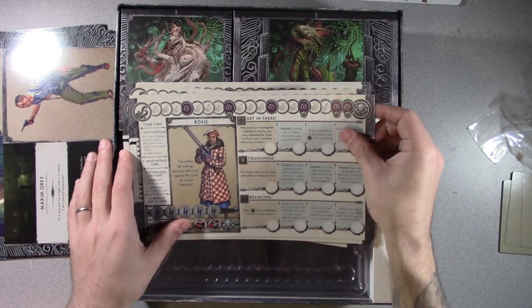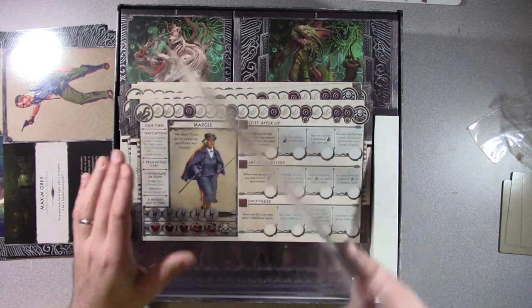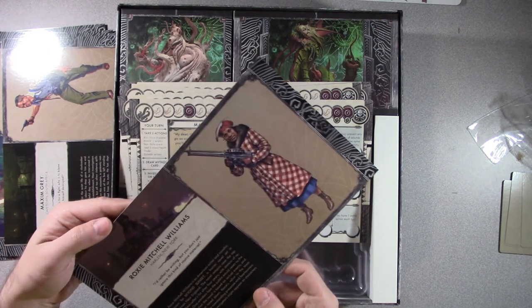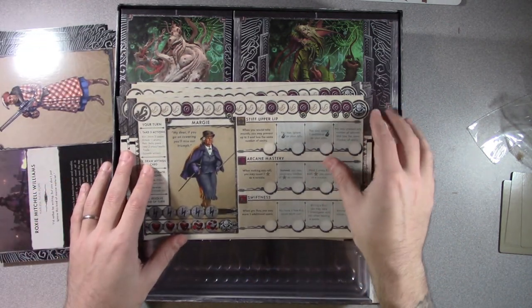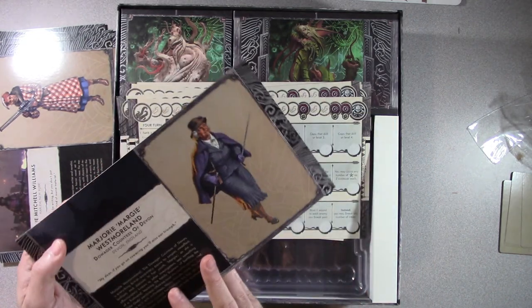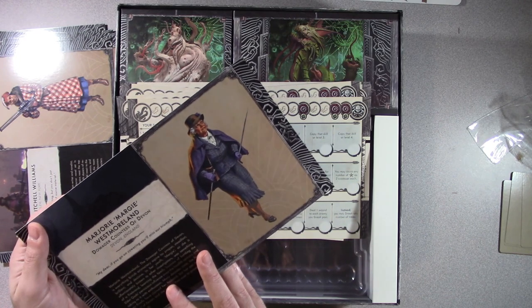Then we got Roxy — 'I'd rather be writing, but you just can't ignore this kind of source material.' Roxy Mitchell Williams of Harlem, New York, with a nice big machine gun there. Then we got Margie — 'My dear, if you go on cowering, you'll miss our triumph.' Marjorie Westmoreland, a dowager countess of Devon, England.